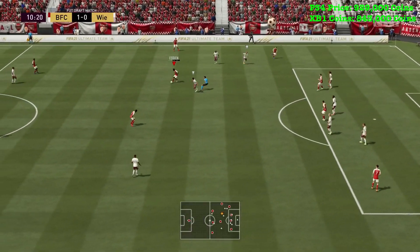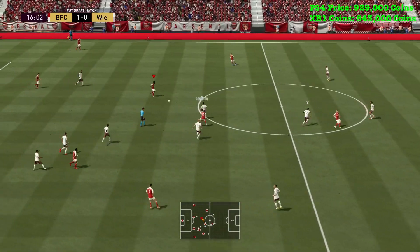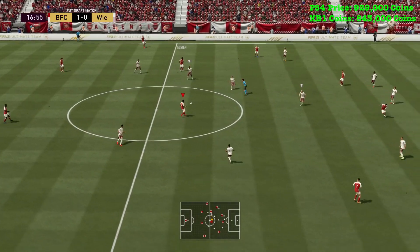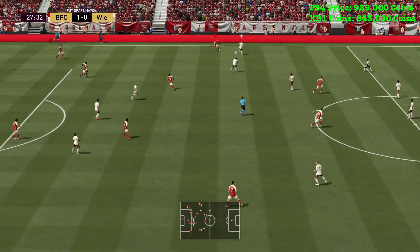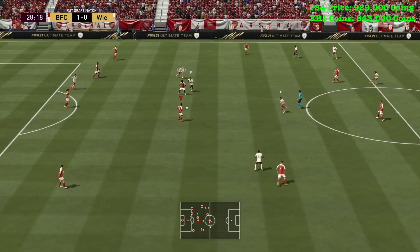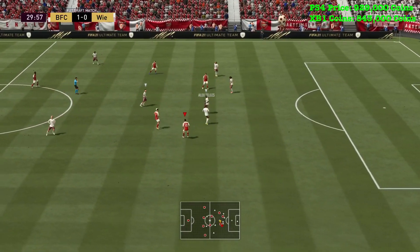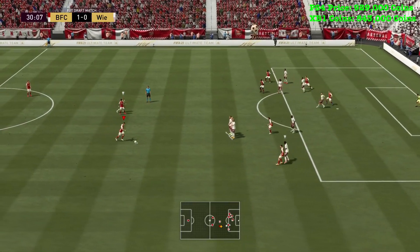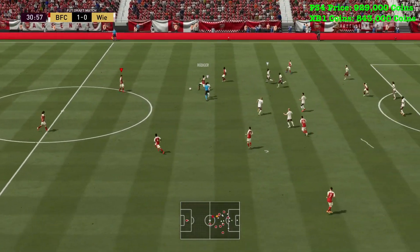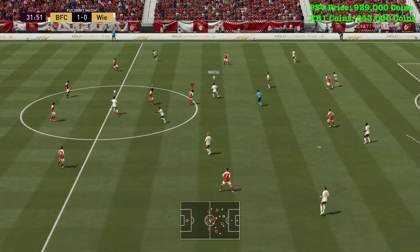We're off to a brilliant start with Brunö scoring a cheeky goal. You'll see a lot of Essien's passes — similar to the first game, he sprints forward and he really can do that. His passing is incredible, he passes and runs straight back into position. His defensive awareness is great, his tackling is great. With a Shadow his pace would go to around 93. He's really like a holding midfielder, but it's hard to explain.